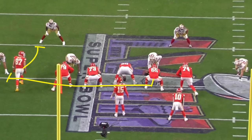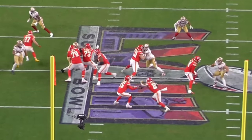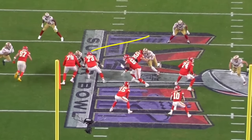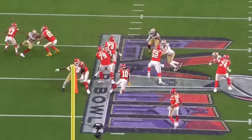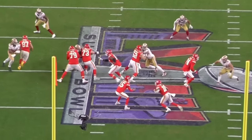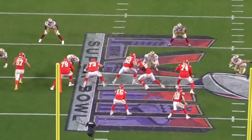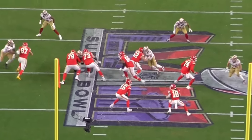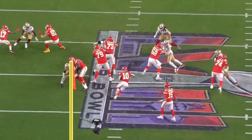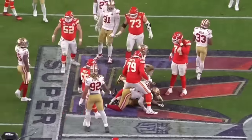Because the 49ers are in a wider alignment with the defensive end in a wide nine technique, the Chiefs take Kelsey to the frontside linebacker. Instead of wrapping the guard, they pull and kick out the end man on the line of scrimmage. Kelsey goes directly to the linebacker, you get the double team working to the backside linebacker, kick out the end man, and Pacheco gets downhill. Good job anchoring in the double team, and a good back block by Creed Humphrey. Get downhill, get yards — a great way to start the drive.